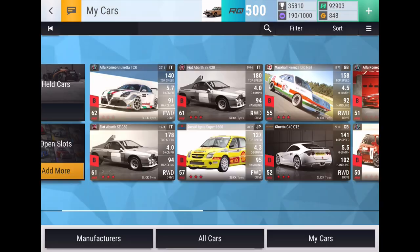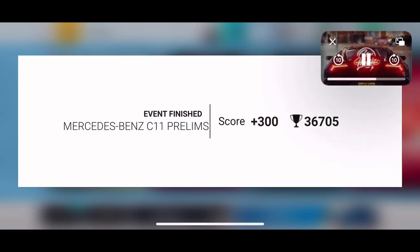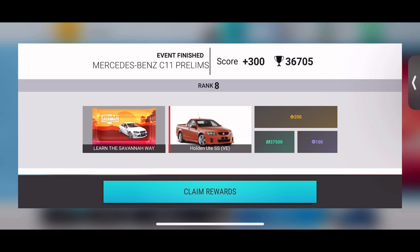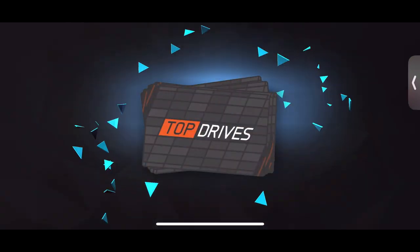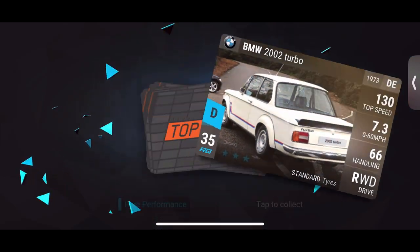The Mercedes-Benz C11 prelims have ended and my music popped out of the corner for some reason. Learned the Savannah Way carbon - that's what I'm excited for because it's a new update carbon fiber. We also get that ute, which I'm happy with - getting that ultra rare ute right there. That is a nice one; I definitely fought hard for this prelims to get that dub but I got it.